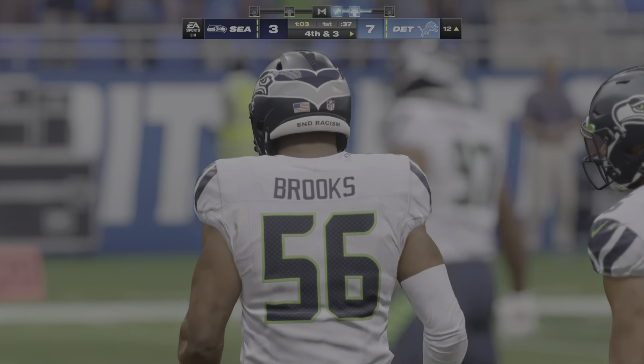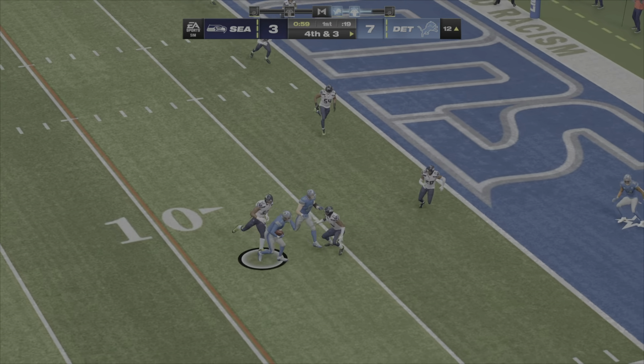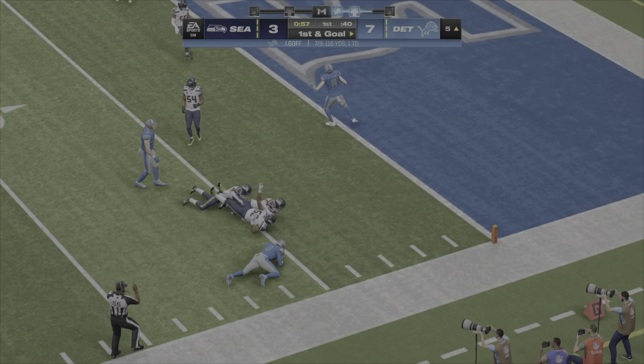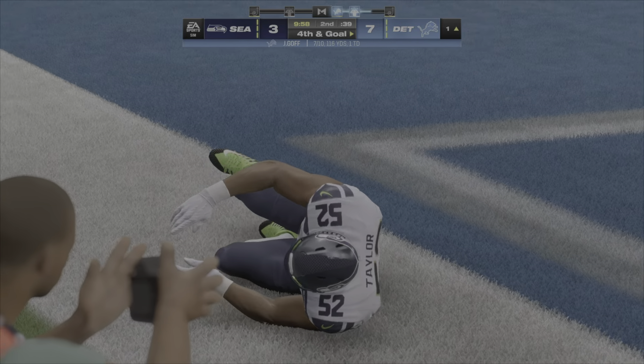A shotgun snap for Goff. Goff would have gotten a conversion if he could hold on, but instead the drop means it'll be fourth down. He's got his target, that's complete.